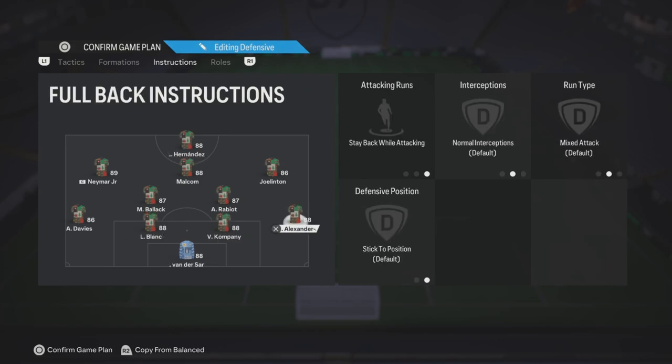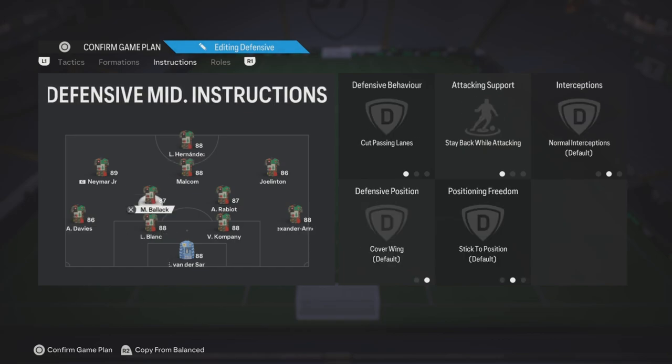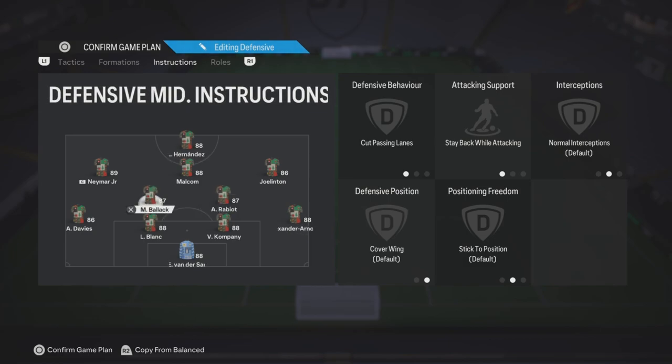Corners three, free kicks two. Formation: 4-2-3-1. Instructions: two center backs default, goalkeeper default. The right back is gonna be stay back while attacking, everything else is default. The left back is gonna be fully default.